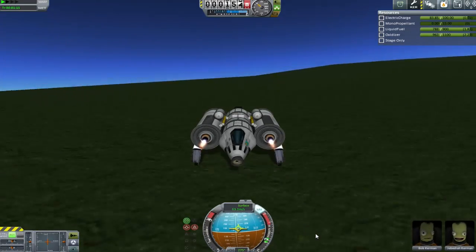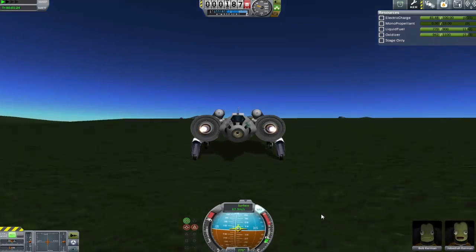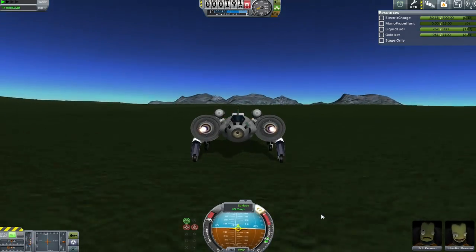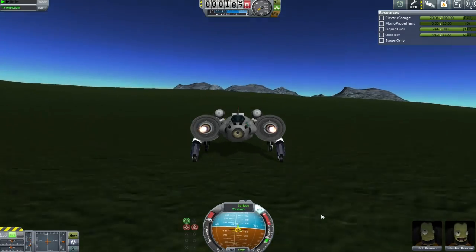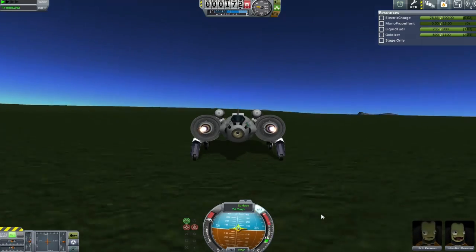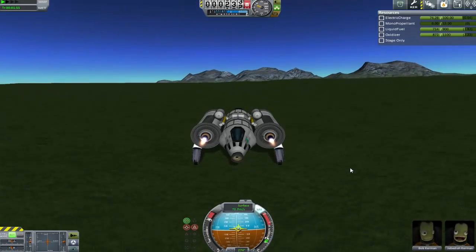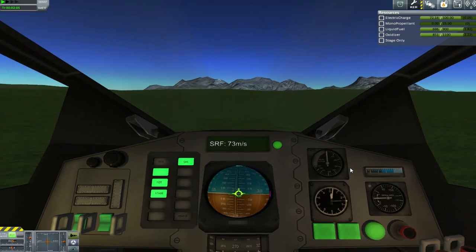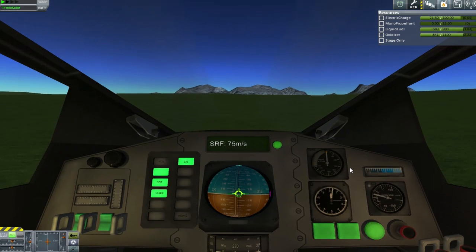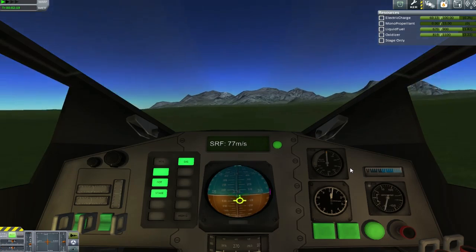This has two cockpits - one on the front, one on the back - and just loads of fuel. It also has double science, so it has two science bays, two mysterious goos. Obviously it's got the Communicatron to send back all the crew reports and EVAs that we're bound to be picking up. Because these guys are going to be doing the Southern Hemisphere ones - that's six different targets to get for. So if we can't transmit our science, we are stranded with these cockpits being what they are.